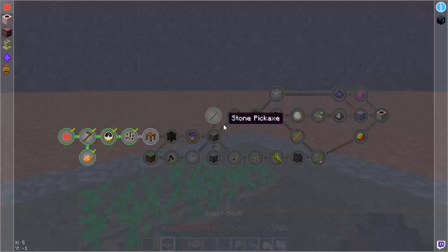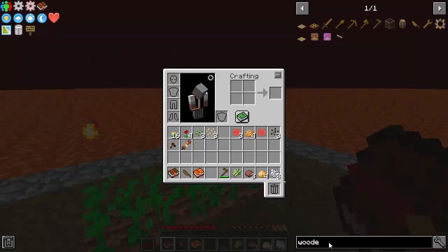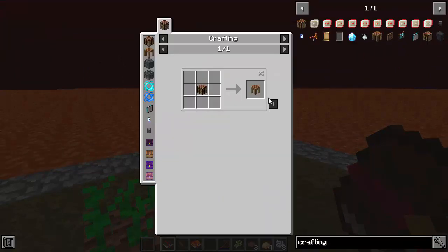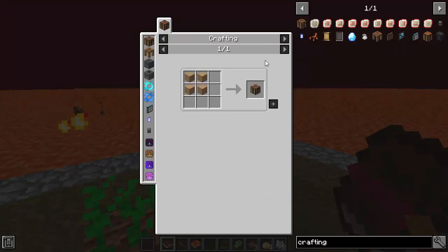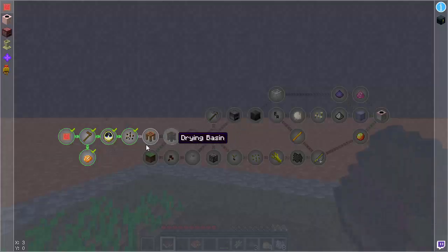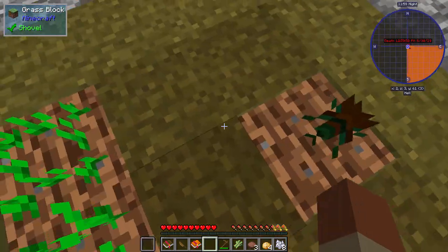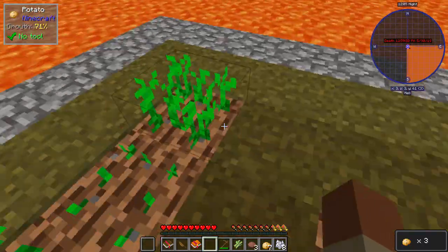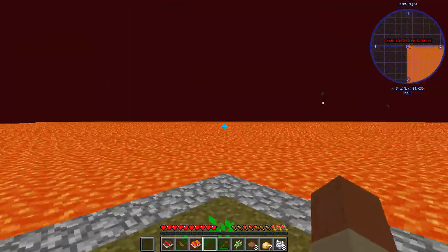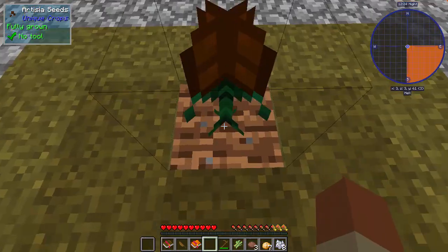I'm just gonna follow this book. Oh, crafting station! Finally, I want to make a crafting station. Crafting station, crafting station - how do I get wood? Oh wait, what? This will give me - okay! I like how the bottom right also tells you what you pick up, that's actually really good. There's a lot of good mods in this. Wait, what what? What the heck?